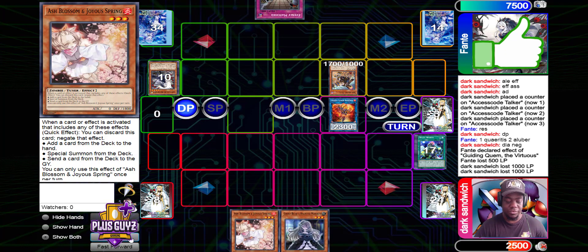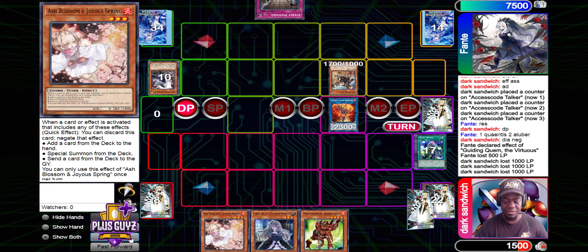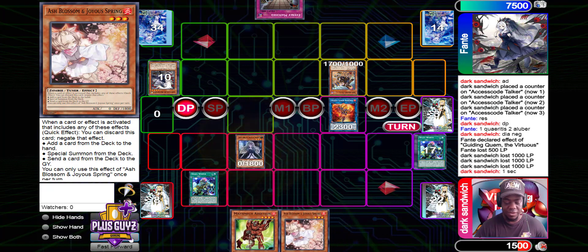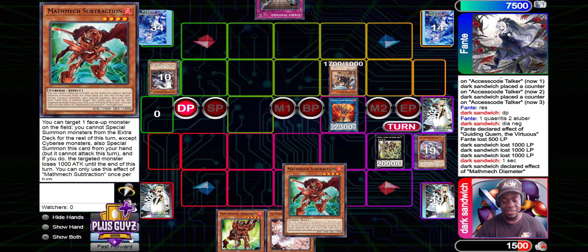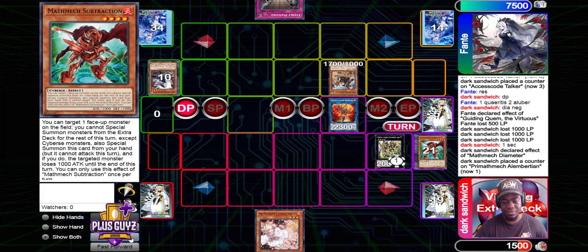Draws into Evenly, draws another card, draws Ghost Bell. Pass turn. Small World again — he's going to reveal Ghost Bell, add Diameter. He has too much juice. This game has got to be over. We're going to go into Game 3.